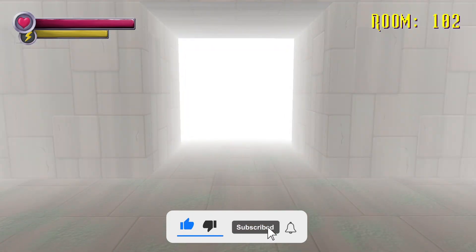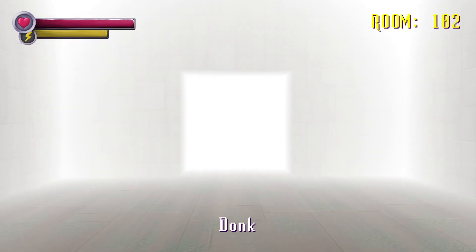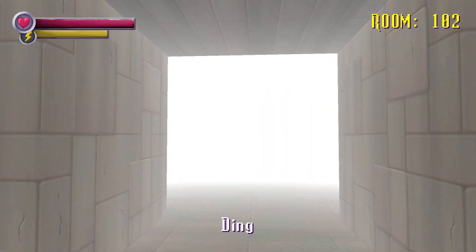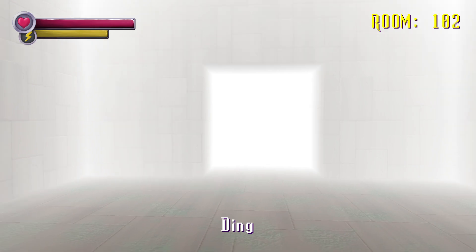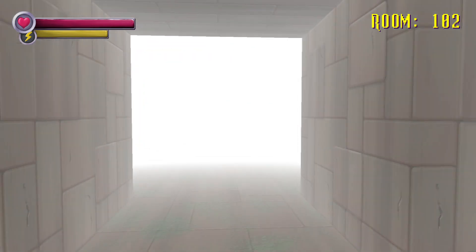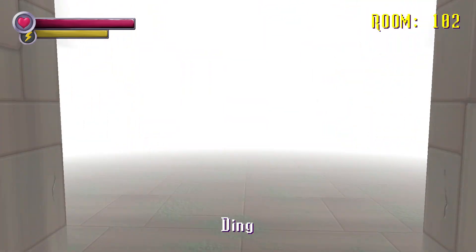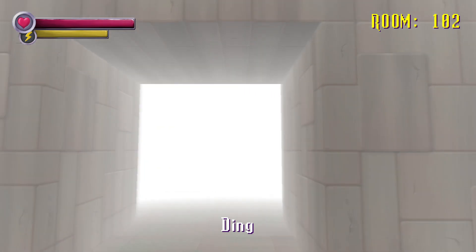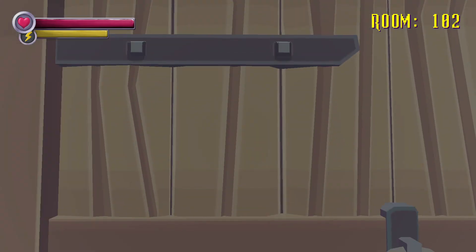We have room 102, this is the ping room. Let's go left, then straight, then left again, then right. We have to choose between right, straight, or left. Let's go right one more turn, then left, right, right, straight ahead, left, right, right, straight ahead, left, right, left. Yes, we got it! Four dings or pings, whatever you want to call it, and you get to the door that lets you get out of that room.